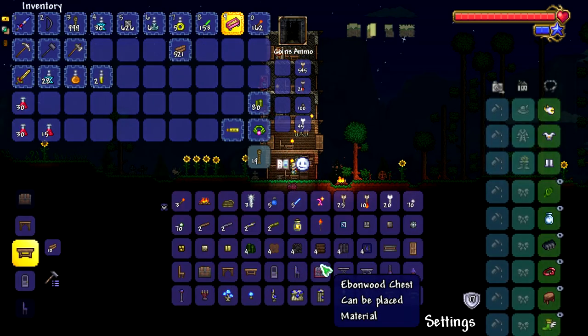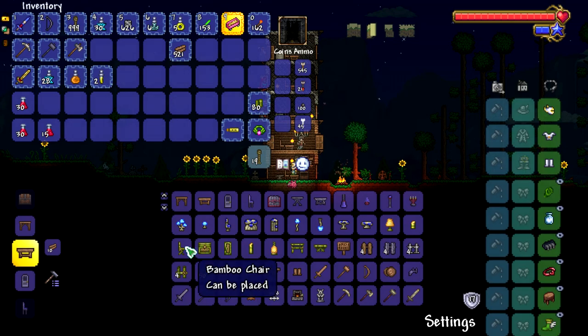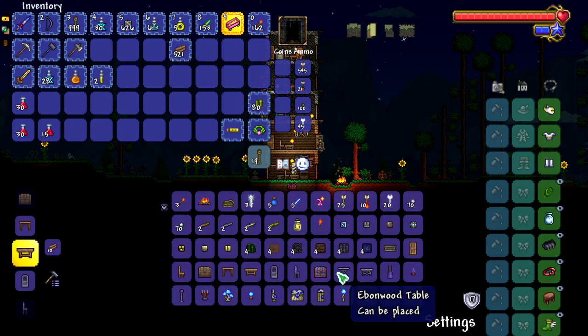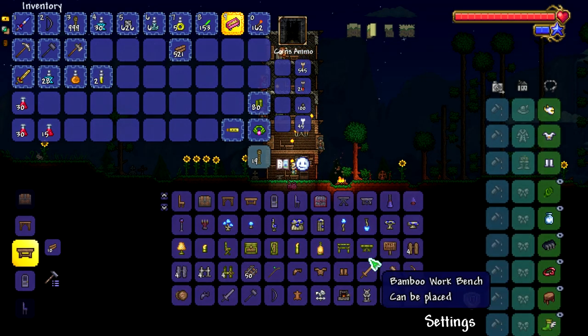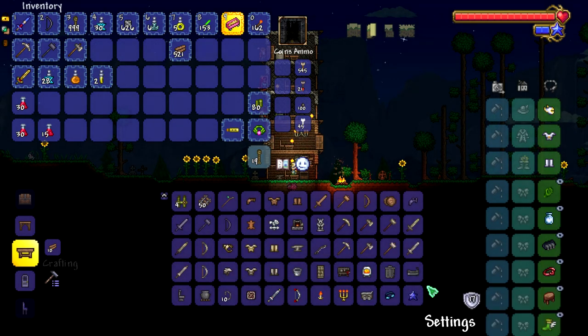Now let's see if there's anything we can craft with bamboo here. Standard furniture and stuff - it doesn't look like you can craft armor or weapons though, so it might just be aesthetic. Which is fine, because bamboo's still cool.